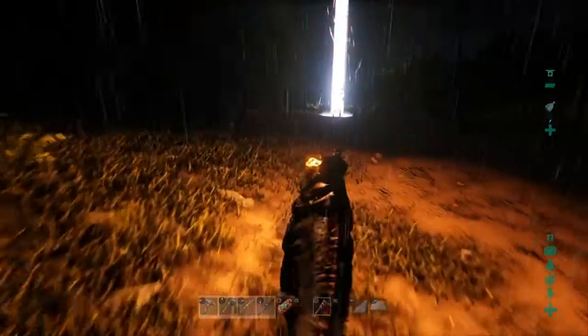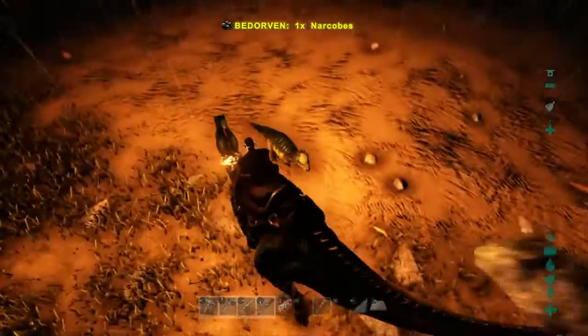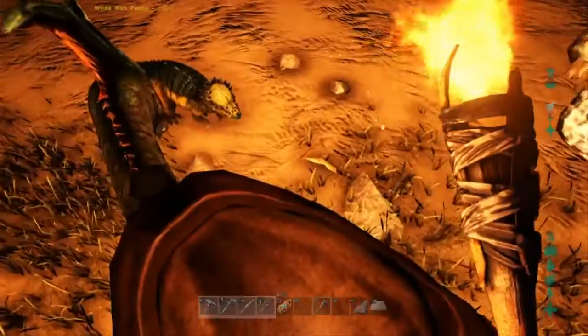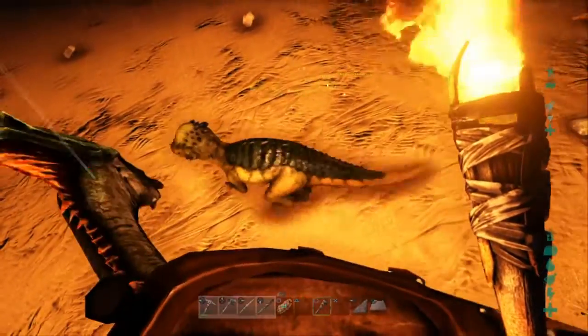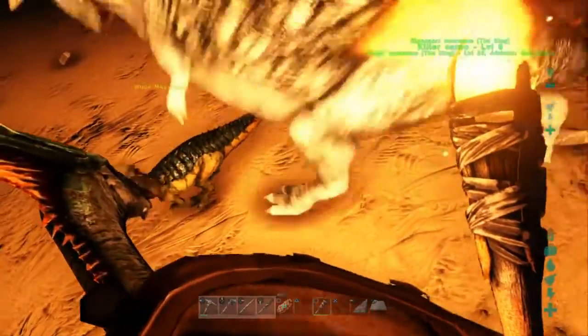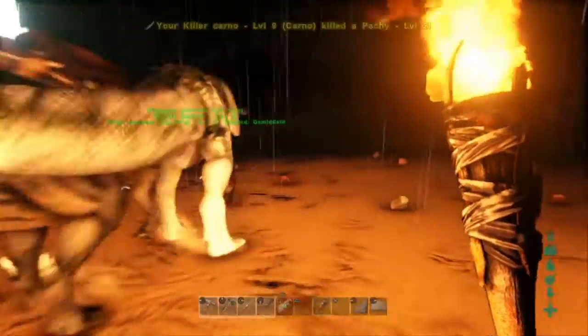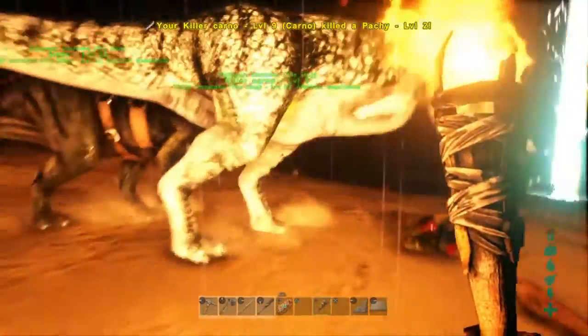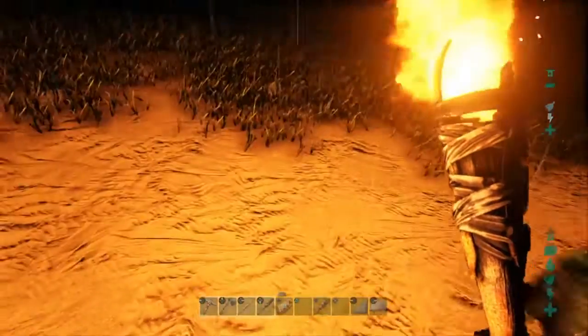Welcome back to Ark Survival Evolved. In this episode we will hunt for some meat, tame some more dinos, and build the boat house a little bit better. I found it is now too short so it has to be higher and it has to look much more pretty, because right now it is a little bit ugly so we are going to work on that.